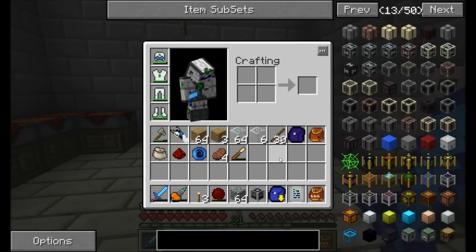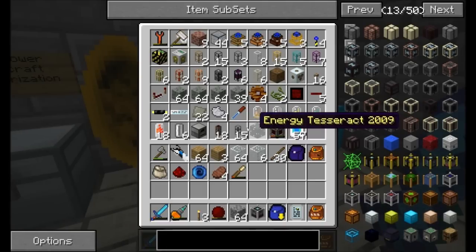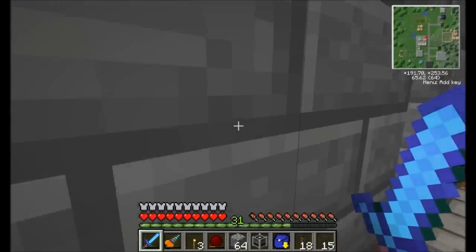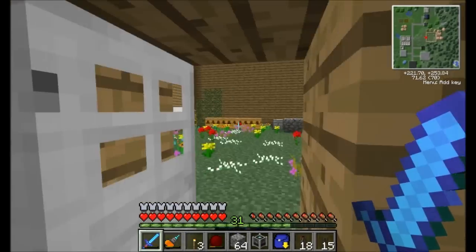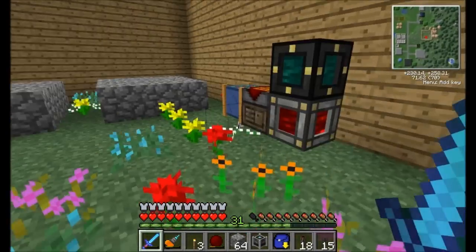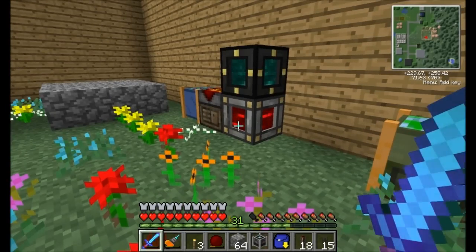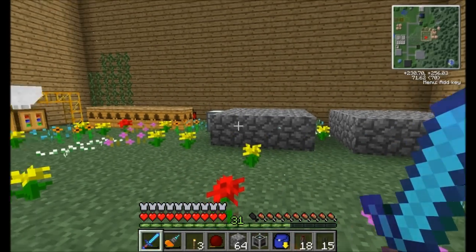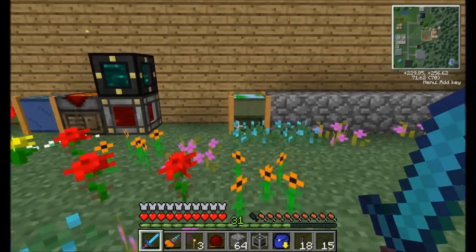I want to grab just a few other things — probably going to want some liquid ducts and some redstone energy conduits. Now, the gene pool is one of the very first and most important machines that you should get when messing around with Extra Bees. Why don't I show you guys how this works — let me just demonstrate it first, and then we'll talk about storage.